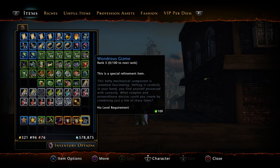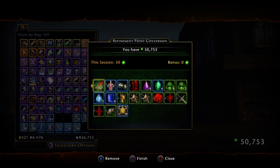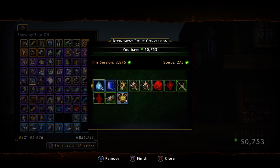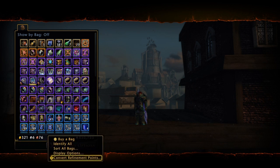Before I go over how to refine, let's go over refinement points or RP so this makes sense. RP is a currency used to refine your equipment, and is obtained by breaking down items and turning them into RP. You do this by going to your inventory options and then pressing the convert to refinement points option at the bottom.